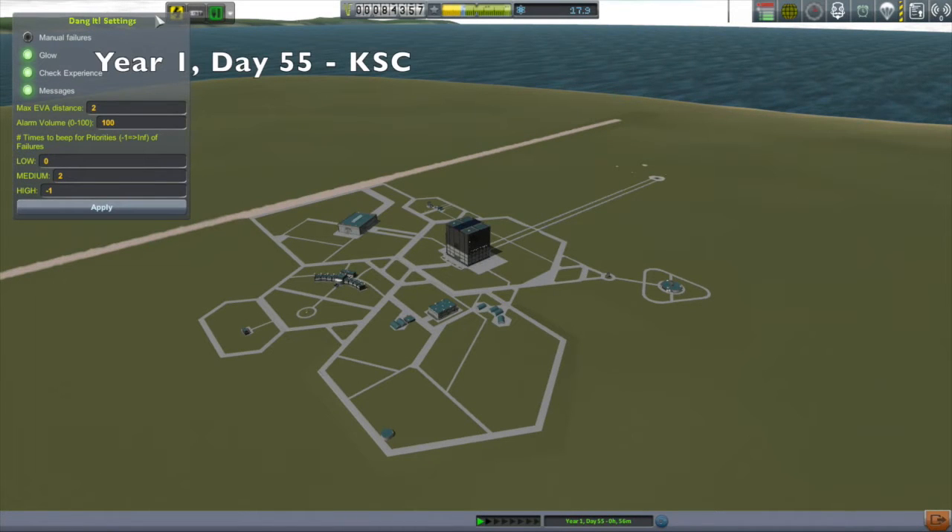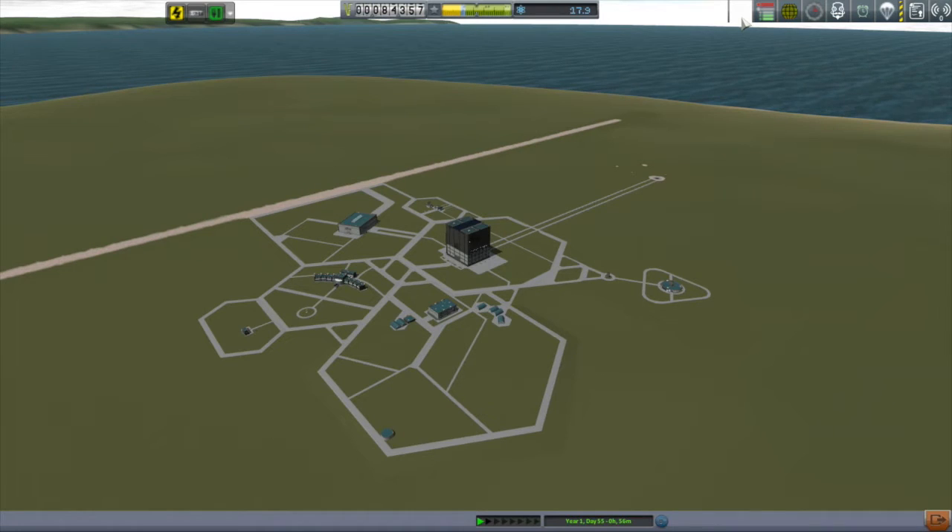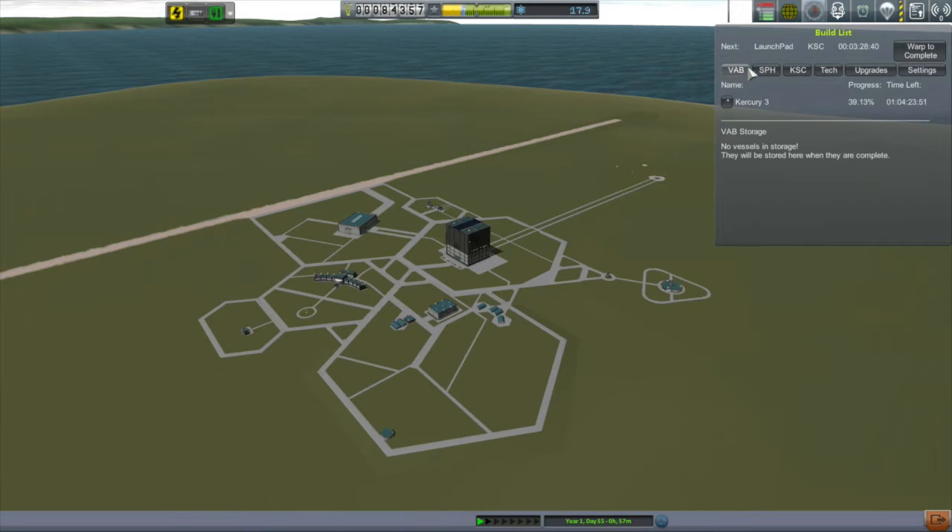Hi, my name is Mike Abin and welcome to episode 6 of my KSP campaign. Since the last video, a couple of mods came up with some upgrades, so I thought I would install those upgrades. In an effort to get Raster Prop Monitor working correctly, I stepped down from the aggressive version of Active Texture Management to the normal version. But as you can see, I'm still having some issues with textures on the buttons.